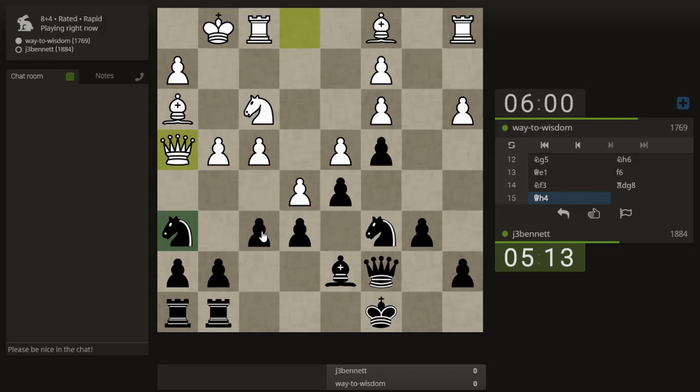If I move my knight, he will take on f6 twice. But that will open up the g-file, so maybe that is actually okay. Let's try this — otherwise I'm going to play f5.